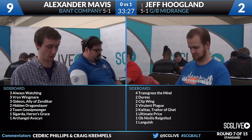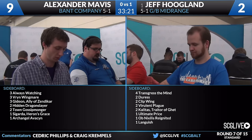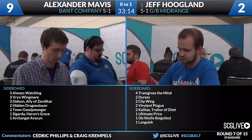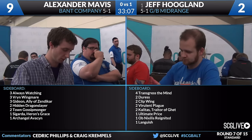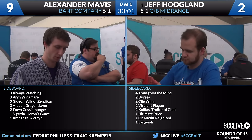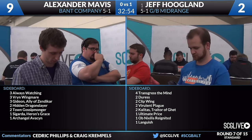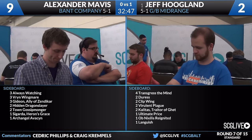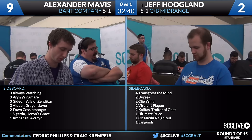I'm sure Jeff's sideboard is a real hoot, but we'll start with Alexander and his three Always Watchings, three Vryn Wingmares, three Gideon Allies, two Hidden Dragonslayers, two Town Gossipmongers, a Sigarda Heron's Grace, and Archangel Avacyn. I can see Alex getting a little bit bigger in this matchup - he's bringing in cards like Always Watching, the Sigarda, and the Archangel Avacyn, along with the Hidden Dragonslayers to counteract some of Jeff's bigger cards. On Jeff's side, he's got four Transgress the Mind, two Duress, two Clipped Wings, two Virulent Plague, two Kalitas Traitor of Ghet, an Ultimate Price, an Obnixilis Reignited, and a copy of Languish.